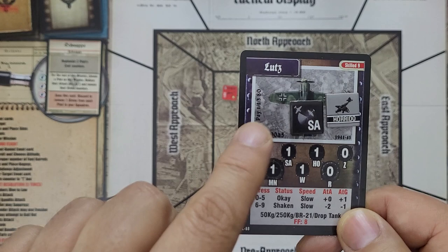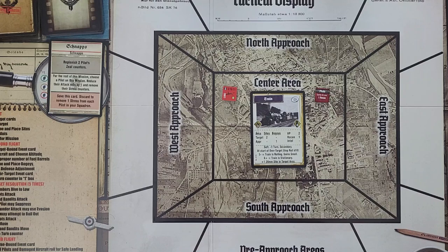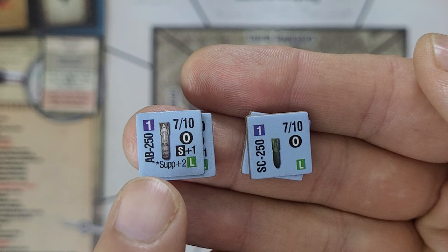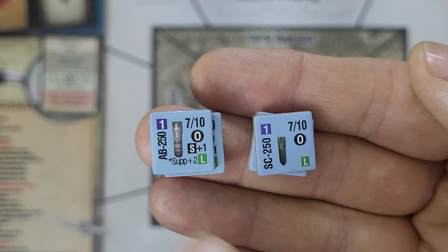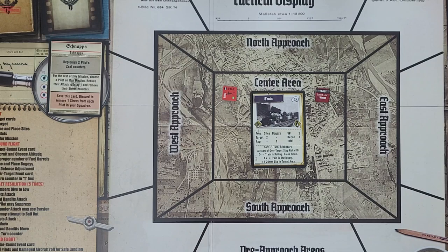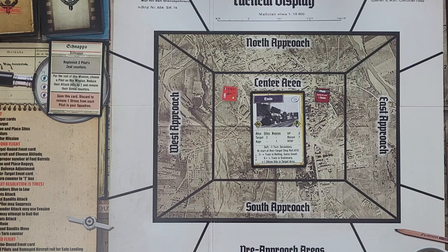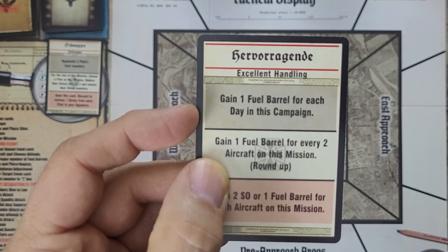Lutz is an escort for this mission and we're going to have two bombers. We will buy two AB250s — you can see the S plus-1, indicating a plus-1 DRM on a soft target — and two regular SC250 bombs, both needing a 7 to hit. Those will be carried by Reichleitner. Klein — Hermann — will carry three SC250s. Lutz carries nothing. We draw our target bound event card: gain one fuel barrel for each day in this campaign. There are nine days, so we gain nine fuel barrels — nice.